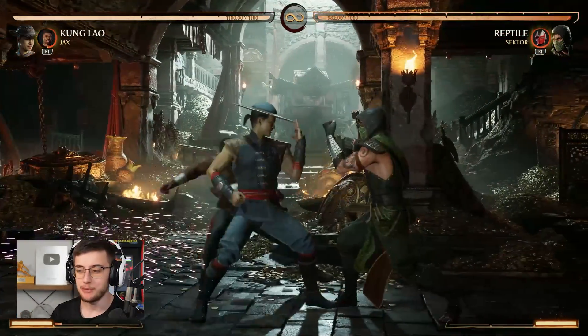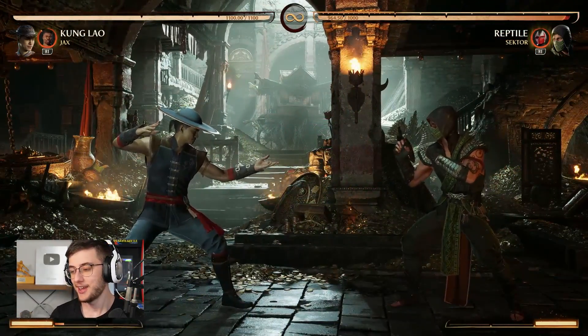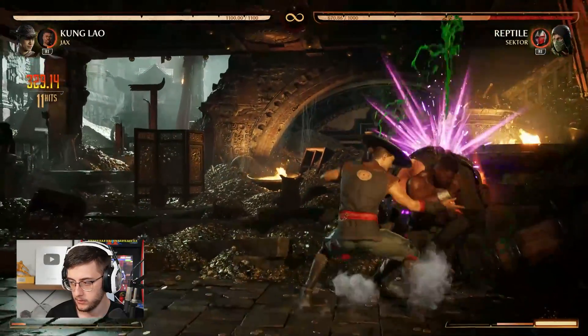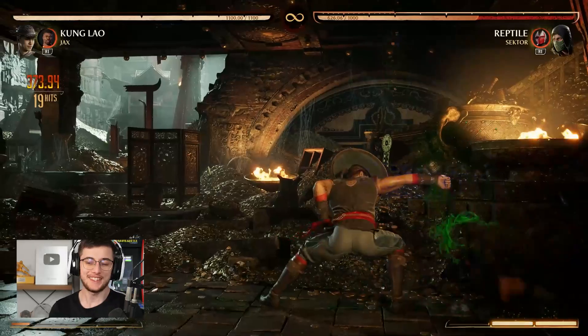He also has energy weight which is a decent move to put into your block strings. If I really wanted to I could spend time and probably find like a 45% combo with Jax and Kung Lao, but that's just to give you the ideas.